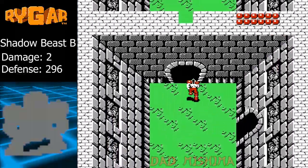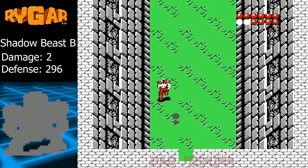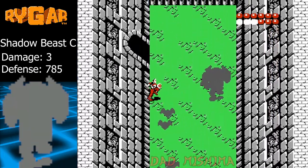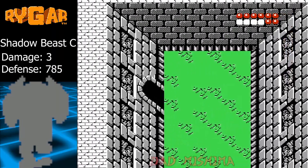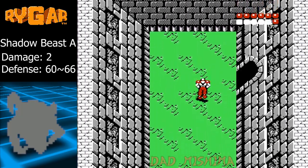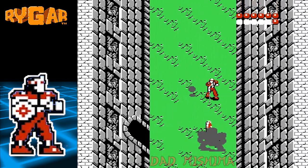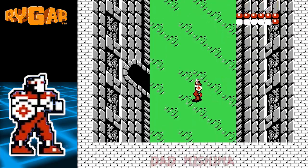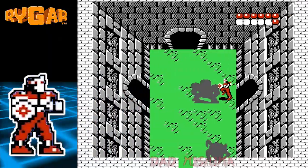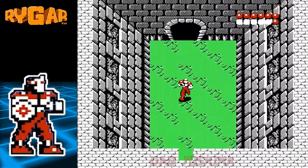This foe is called Shadow Beast B. All of the Shadow Beasts are strong and shouldn't be taken lightly. Head up a bit further to encounter Shadow Beast C, who fights a lot like the Rago. Take him out then go through the door on the left wall. Here is Shadow Beast A, which moves like the Jarmans. Quickly take it out then head down. Now take out two more Shadow Beasts then proceed through the door on the left wall. Take out the Shadow Beast. If you need to recover, take the path to the south in order to reach the Endora God.